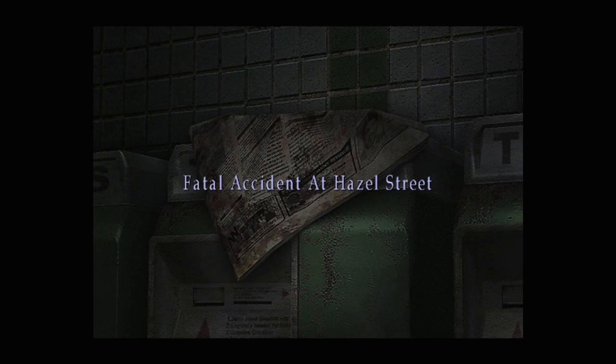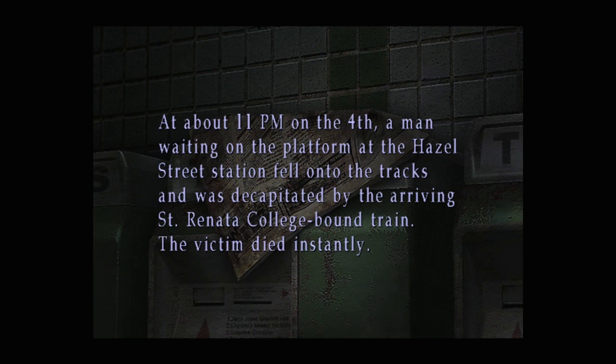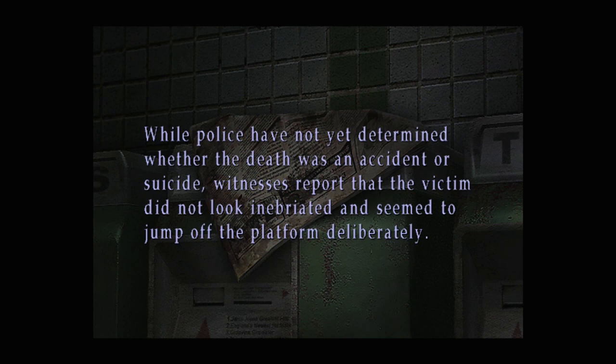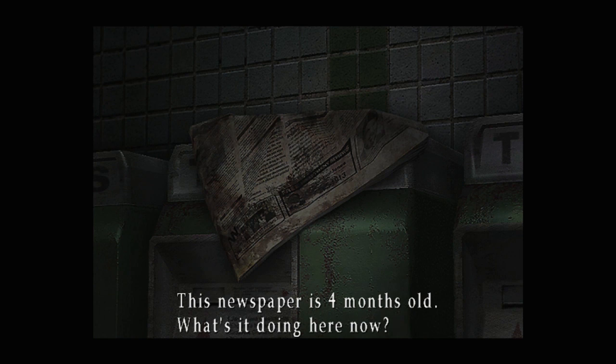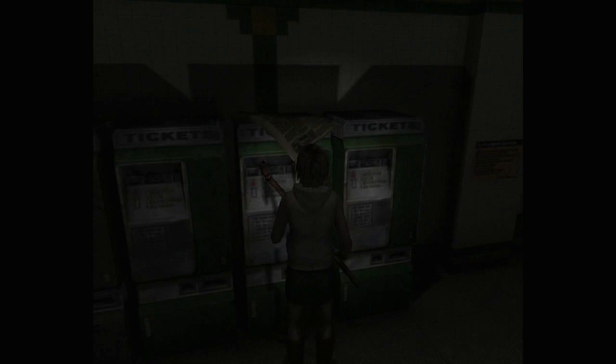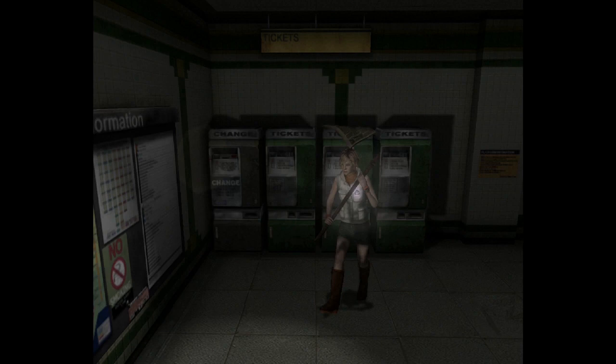Fatal Accident at Hazel Street. At about 11 p.m. on the 4th, a man waiting on the platform at the Hazel Street station fell onto the tracks and was decapitated by the arriving St. Renata Collegebound train. The victim died instantly. While police have not yet determined whether the death was an accident or suicide, witnesses report that the victim did not look inebriated and seemed to jump off the platform deliberately. The victim's identity is still unknown; he was approximately 40 years old and 5 feet 10 inches tall and was wearing a black jacket. The newspaper is 4 months old — what's it doing here now? That's a good question, Heather.